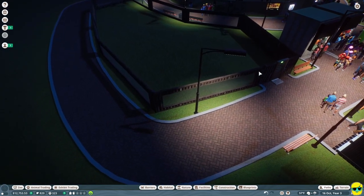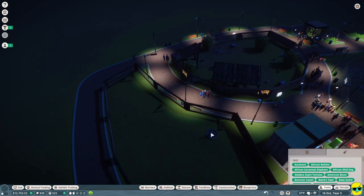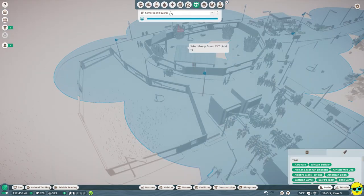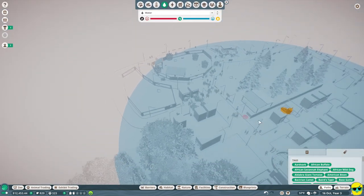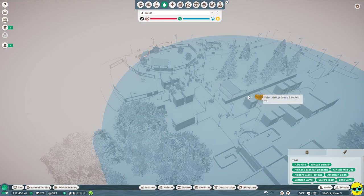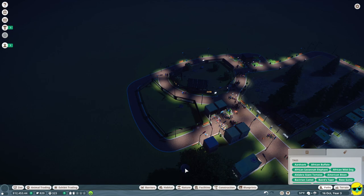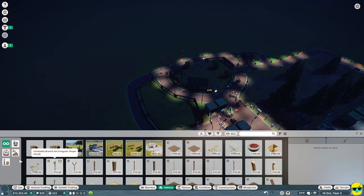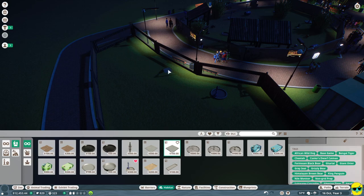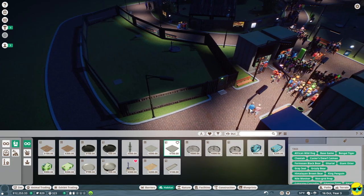If they need privacy, you can fill some panels in so people can't see from all sides. There are some staples you have to have — they need to be able to drink, so I'll put a water source in front of the window. Remember to use the water heat map to make sure every water source is within the filtration sphere. Then we need food trays for them as well.